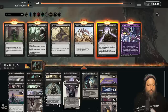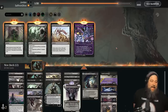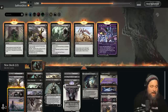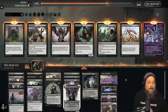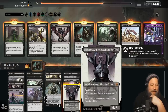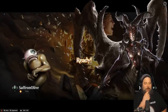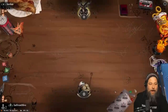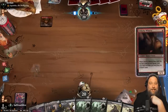Against Cat-Oven we probably want Leylines, maybe Extinction Events, maybe Go Blanks. The tricky part is what to cut. Fatal Push is okay, we can trim Thoughtseizes, maybe an Asylum Visitor, probably a Meathook Massacre. Can we go down a Shielded Red? It does die to Fatal Push. Maybe we go down one Shielded Red and one Liliana. The graveyard hate's really good against our opponent's deck so we've got to make room for it.